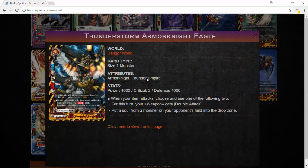This next card is also really interesting — a great card for Danger World and Thunder Empire. When your item attacks, choose one of the following two: for this turn your weapon gets double attack, OR put a soul from a monster in your field into the drop zone. Those are two separate effects, so you choose either getting double attack or putting a soul. Someone pointed out that you could use both effects because you get double attack, and then when your item attacks again it activates again. I don't know if that's a mistranslation, but I feel like both effects weren't meant to be used twice. We'll have to see for the English release — definitely an interesting card.